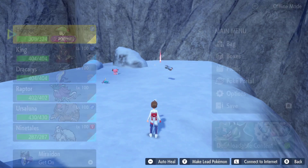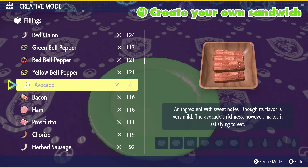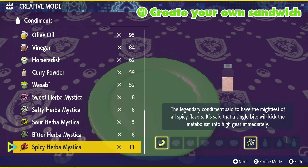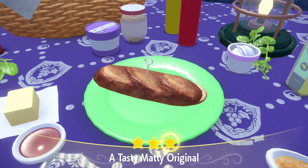Once you've found this location, you need to make a shiny Dragon Sandwich. The best way to do this is to simply use one avocado, and then also use a salty and a spicy Herba Mystica. That's all you need for a level 3 Sparkling Dragon Sandwich and a level 3 Encounter Dragon Sandwich as well.